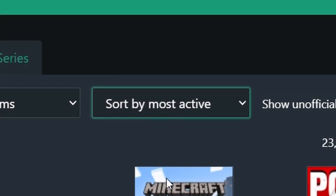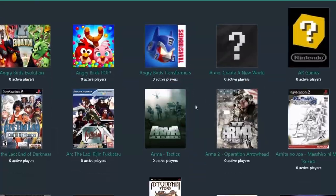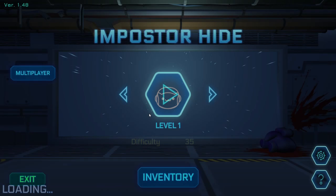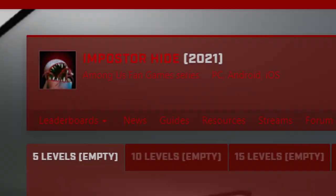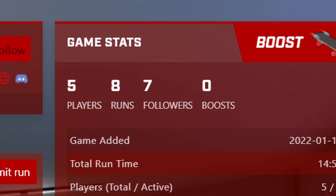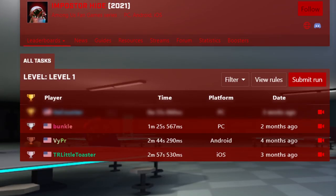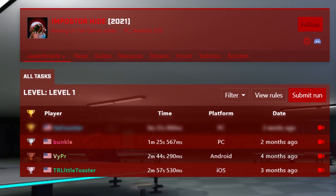So I went to the least active section of speedrun.com and searched for the gems that were hidden from the world. So that's why today I'm playing — call me crazy, but I think that's an Among Us reference — Imposter Hide. This game is essentially a copy of Among Us except in first person. The game on speedrun.com has a few run submissions as of the making of this video. Before I analyze the speedrun, I'm going to get the full experience of playing the game for the first time.